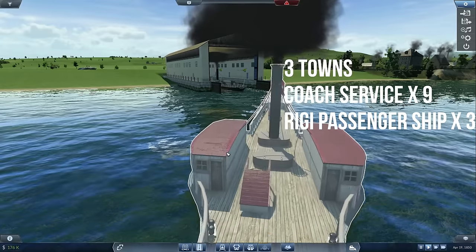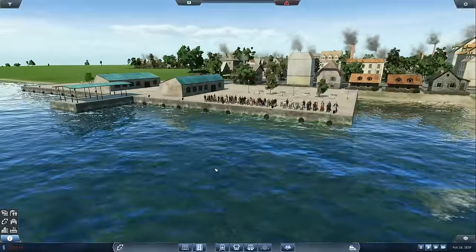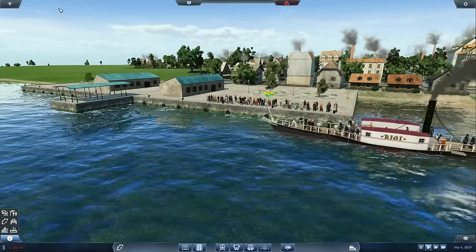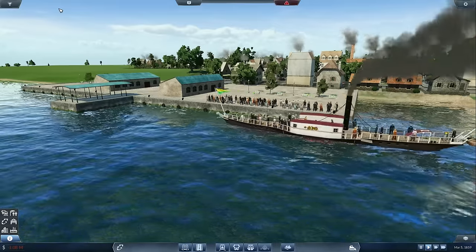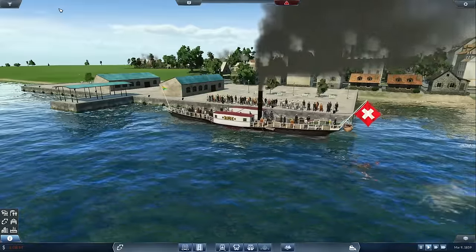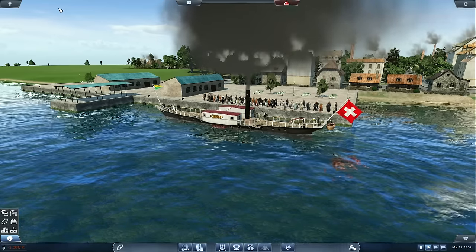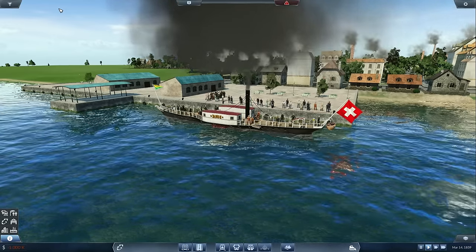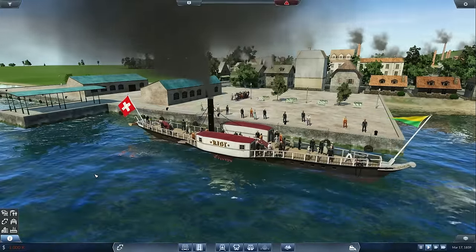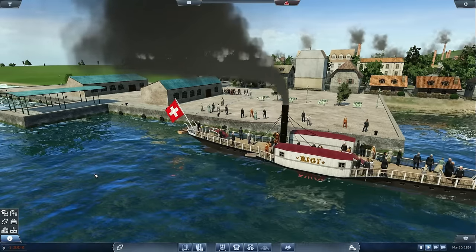With everything in place, I'm going to fast forward and see where we get to within 10 years. There are loads of passengers waiting for the next ship and a fully loaded ship ready to drop off. The problem is that this happens so infrequently that you don't make any money at all. While an individual ship will quite happily pay for its costs, it's not making enough revenue on top to pay for the costs of everything else. Road income is heavily dependent on passenger ships actually dropping off, and out of the 10 years, this route only made profit in one year.